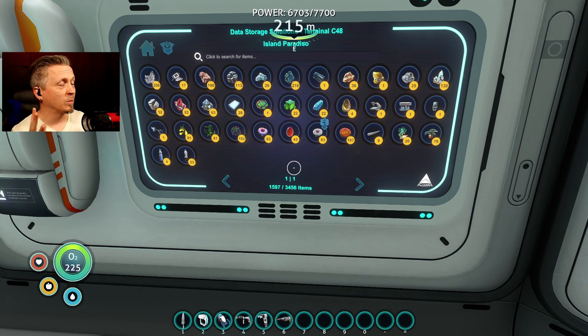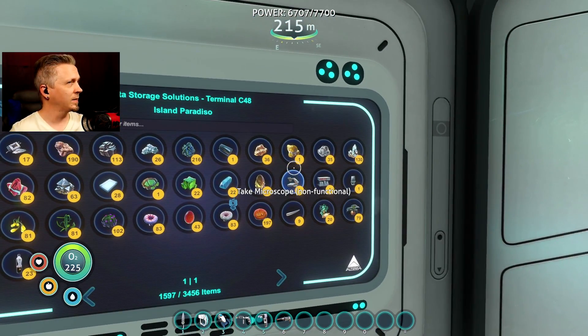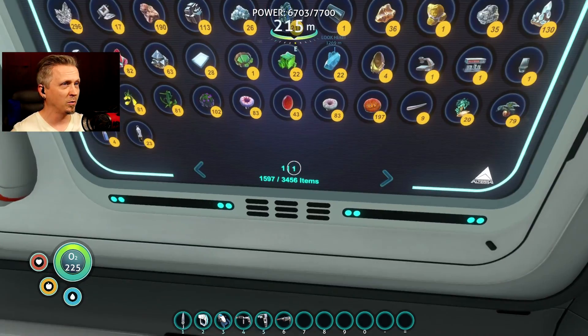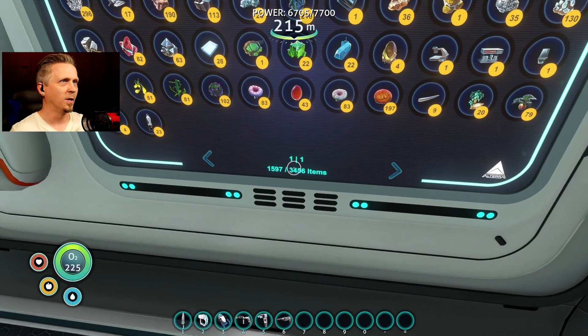We're back everybody for another round of Subnautica Modded, our high-tech version. You can see I have a lot of supplies going still. I've stocked back up a decent bit on titanium. Still a little low on gold and silver, but that's okay with the new Deep Driller Mark II mod version. Things are starting to pick back up. I've also noticed that with the recent update, now I see a total number of items.